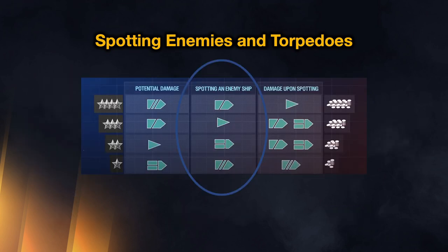It also matters what ship class you're playing when spotting. Cruisers are rewarded the most XP and silver for spotting, then destroyers, then carriers, with battleships in last place. The game is nudging you into doing what's good for your team — spotting enemies in a cruiser is very valuable, just as tanking damage in a battleship is, which we'll get to shortly.